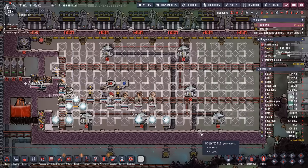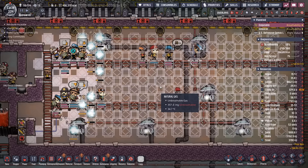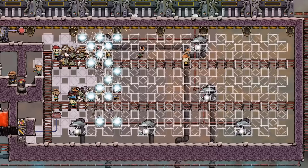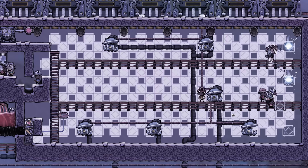Let the record show it is cycle 334. I had to take a break — all of a sudden the gas pump started going off. Apparently a flatulent dupe couldn't hold it inside the vacuum, so now it's filled with natural gas. The good thing is we left the gas pumps in place.